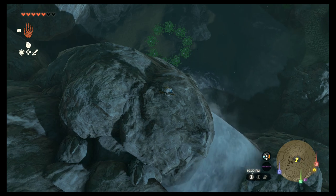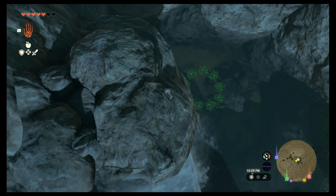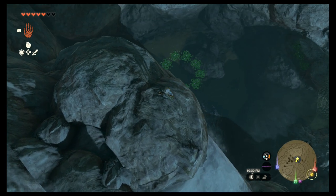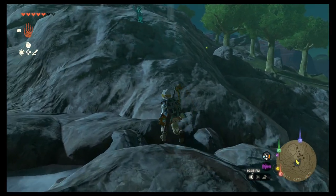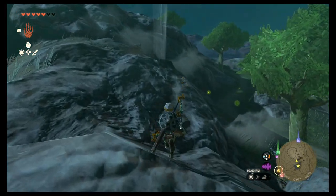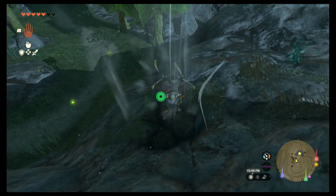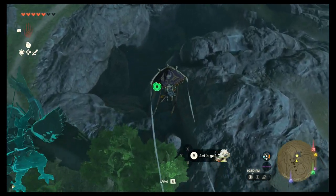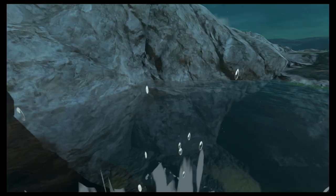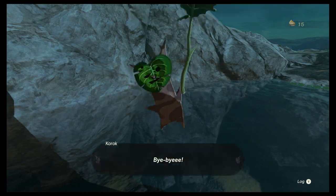The next one is a diving puzzle. If you see the circle formation down there of floating lily pads, the trick is to dive into it. You can either jump off a rock or find a way to launch yourself up and use your glider to come down. We're lucky enough to have an updraft here — get high enough above it and then dive down into the middle. You don't have to be exact, and you will get your seed.